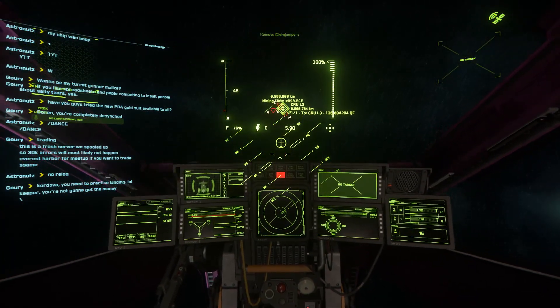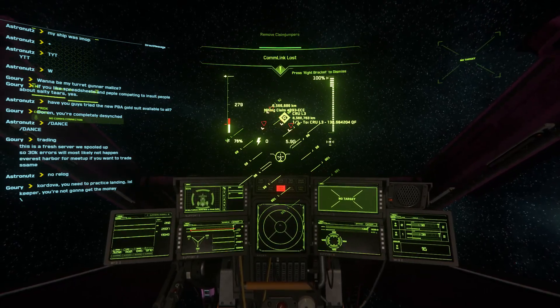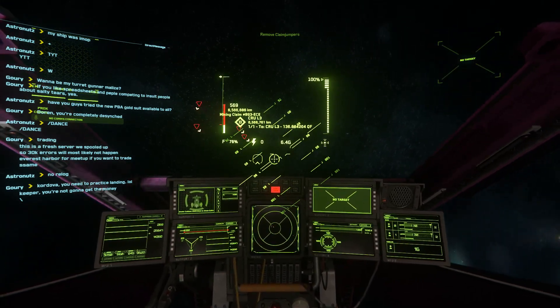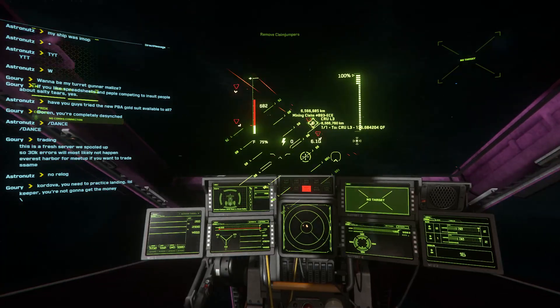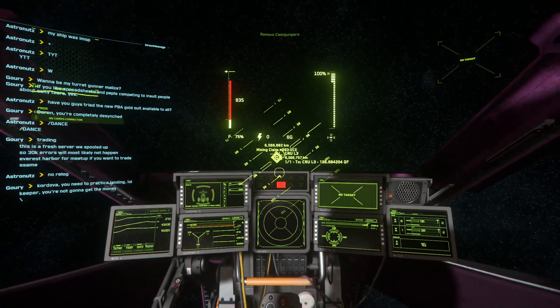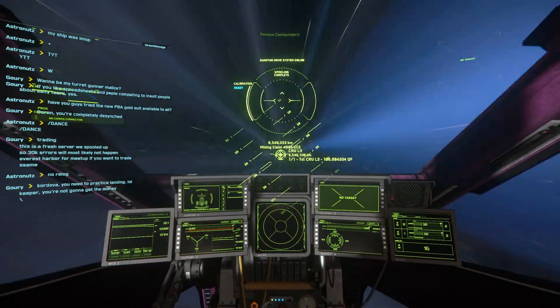While in warp, if you are interdicted by pirates, always immediately change heading and increase speed to maximum while attempting to avoid them. The pirates will attempt to ram your ship and there is usually a shipwreck directly in your path as you exit warp. Hitting these wrecks could cause a lot of problems.